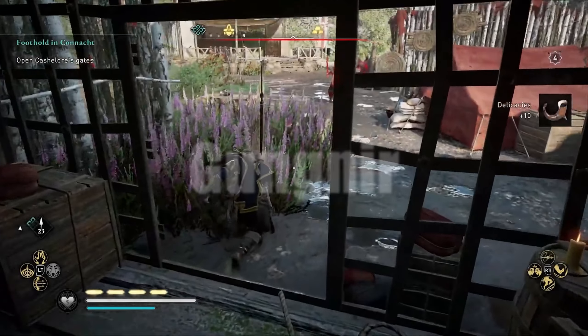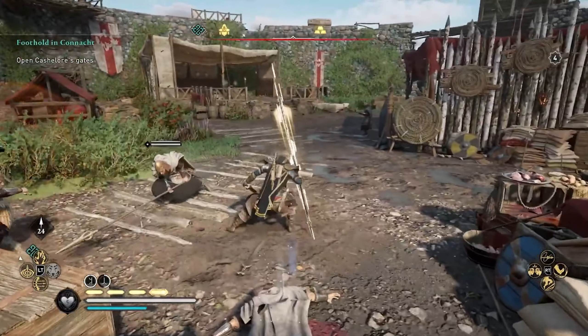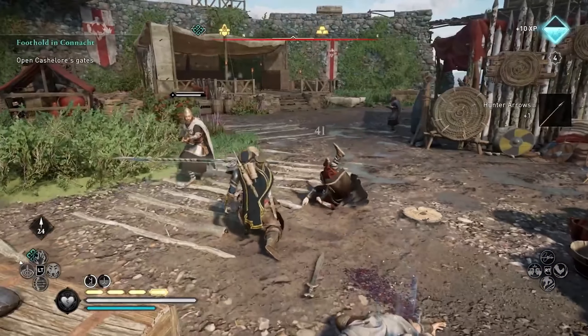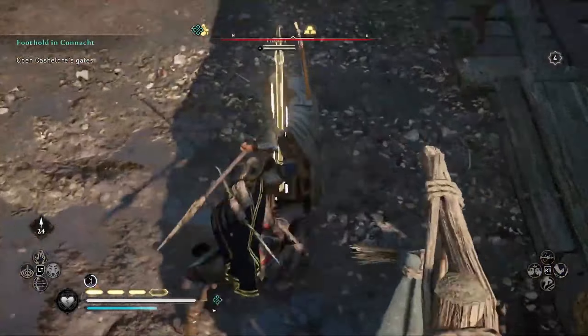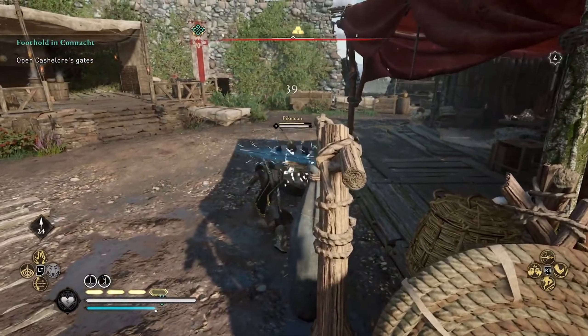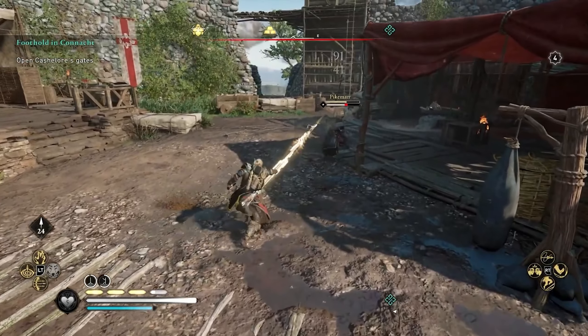I'm as surprised as you are to see a Valhalla weapon on this list. While I found Excalibur and Mjolnir to be a bit sloppy and boring, I actually found Gungnir, the Spear of Odin — or the Spear of Eden — to be surprisingly fun and interesting. While being another Isu artifact, which are losing their touch because of the sheer amount of them in recent games, I think it's still unique enough to be considered cool.